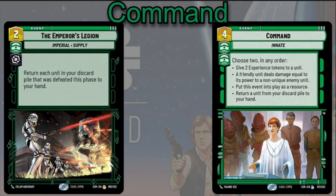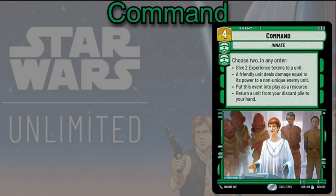Command is a really interesting card if you're playing double Command — four cost, choose two in any order: give two experience tokens to a unit; a friendly unit deals damage equal to its power to a non-unique enemy unit; put this event into play as a resource; or return a unit from your discard pile to your hand. Those last two abilities in particular are really good in Palpatine.